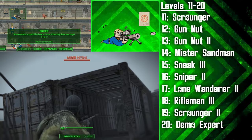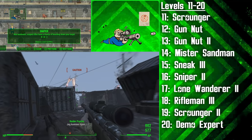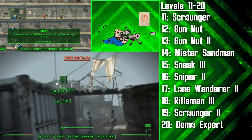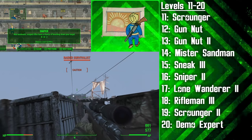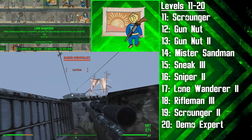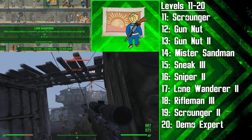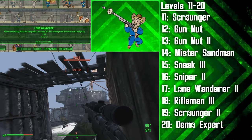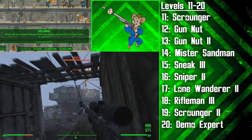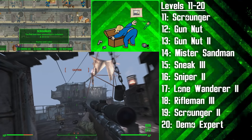Next we invest in the Sneak perk to be 40% harder to detect and no longer set off enemy mines. Then at level 16 we're getting the second rank of Sniper. This rank is phenomenal and a ton of fun — it gives our non-automatic scoped hunting rifle a chance to knock down its target. This actually happens fairly often and it's great for crowd control, cinematic moments, and immobilizing an enemy while you finish it off. We're then getting the second rank of Lone Wanderer, and at this rank we take 30% less damage from everything and gain plus 100 carry weight when playing without a companion.